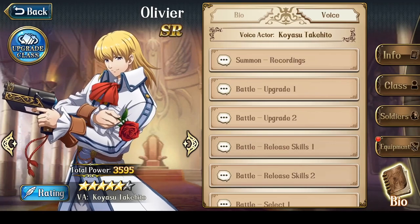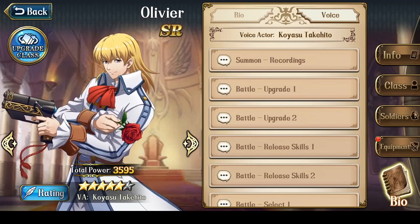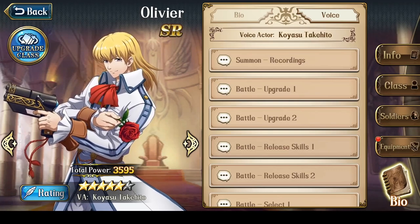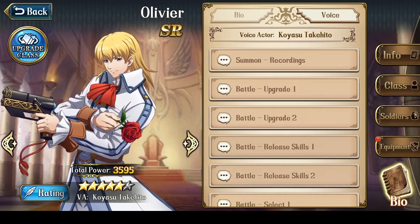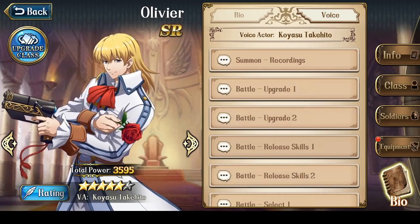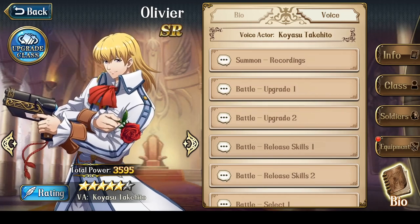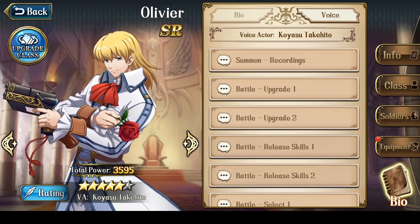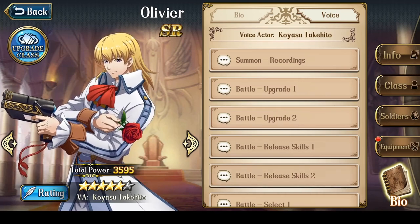Hey everyone, this is Nitro. In this video, I want to talk about an SR hero who is incredibly important to build for Ancient's Call, specifically the Slepnir fight, and that's Olivier. He is an incredible character that can provide a lot of buffs to your other characters, so he makes a perfect support character for that battle.